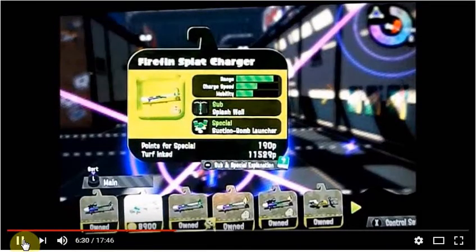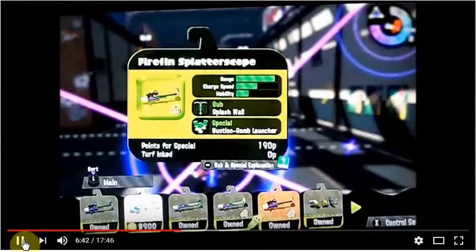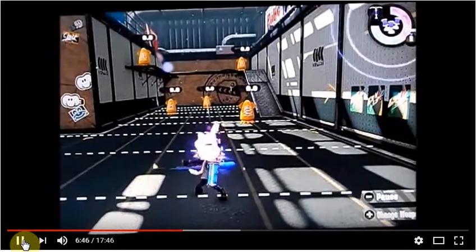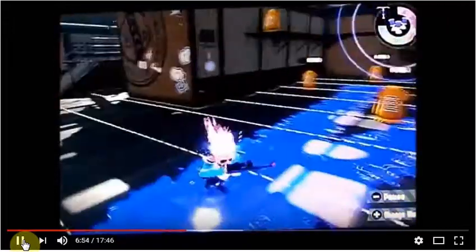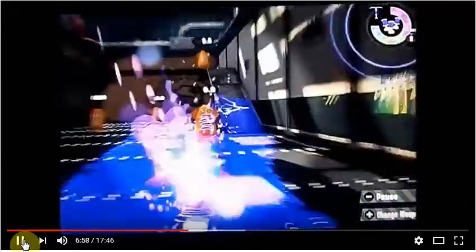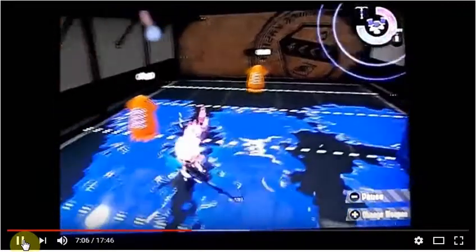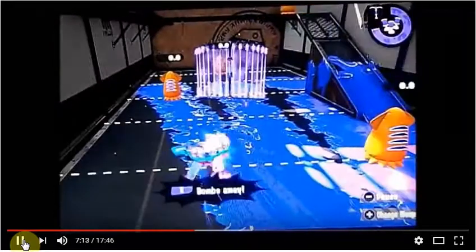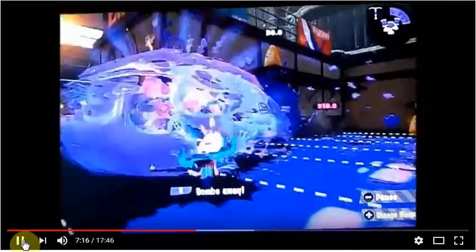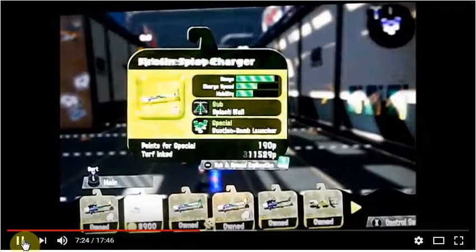Next we have the FireFin Splatter Scope — pretty much the same as the FireFin Splat Charger, just with a scope on the end. One thing I want to mention: you can actually hold your charge under ink with the regular Splat Chargers — for the Splat Charger and FireFin Splat Charger, you can hold your charge for I think up to about three seconds under ink. However, you still glow under ink and your opponents can still see you, so it's cool if you want to move around and get out of harm's way, but it's not really the best. This is pretty much the same as the regular Splat Charger — not really too much different apart from the scope. They have the same range as the Splat Charger and FireFin Splat Charger.